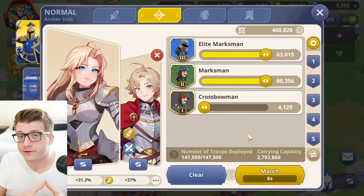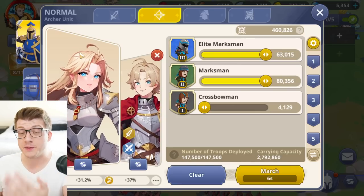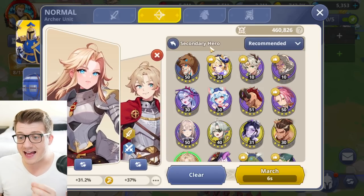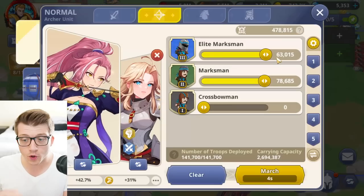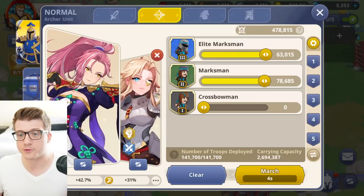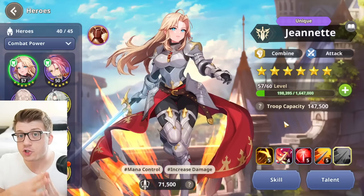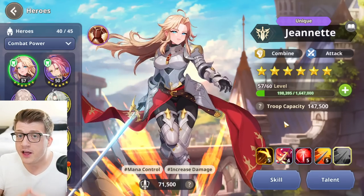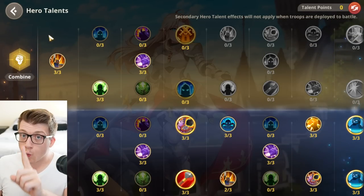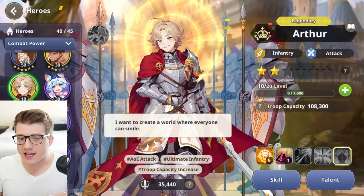The first thing I want to go over is the difference between the primary hero and the secondary hero. If you look here, Janet is the primary hero — she's in front, on the left. If you tap Arthur, it lets you choose a secondary hero. Any time you send an army out, the game automatically populates a primary and a secondary, and you never want to just trust the game's defaults.